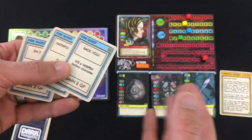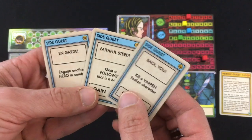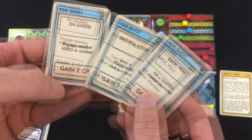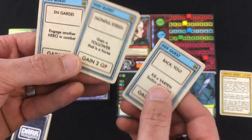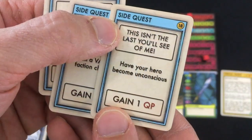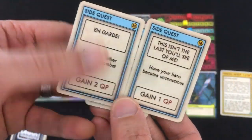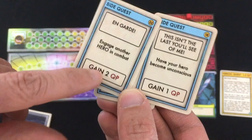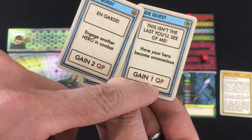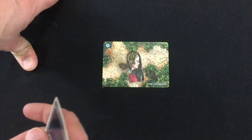You can draw a side quest if you're not at the max of 3 cards, or get rid of one to redraw a new one. I think I'm less likely to get a horse specifically — those are pretty rare — so I'm going to swap that side quest. The new one says this isn't the last you'll see of me — have your hero become unconscious. Well, this is a win-win: if I fight one of those heroes I drew, I can either win and get 2 quest points, or lose and get 1 quest point.